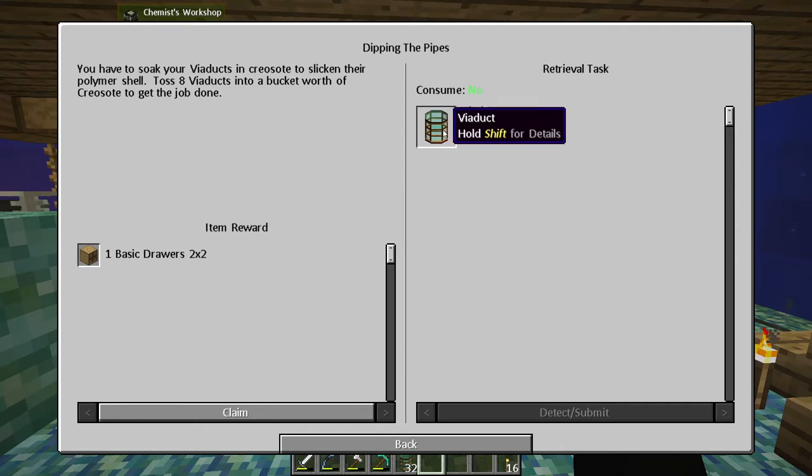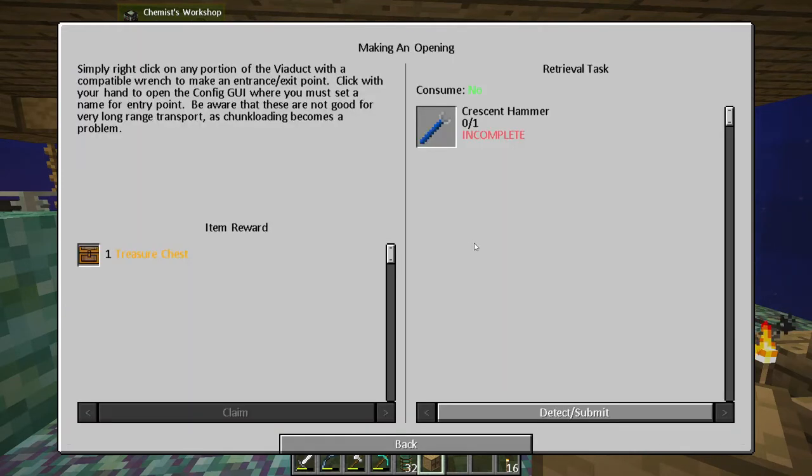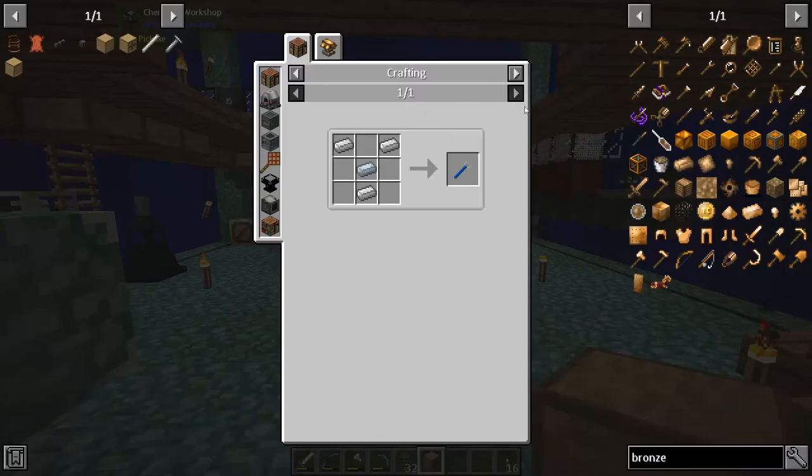You have to soak your viaducts in creosote. Let's get some more drawers. What's the final thing? Simply right-click on any portion of the viaduct with a compatible wrench to make an entrance and exit point, then click with your hand to open the config GUI where you must set a name for the entry point. Be aware these are not good for very long range transport as chunk loading becomes a problem — you can use them up and down easily but going too far left and right becomes an issue.